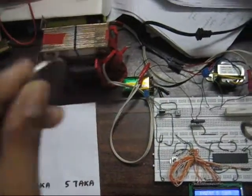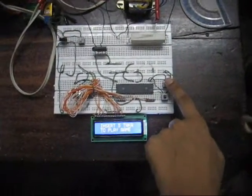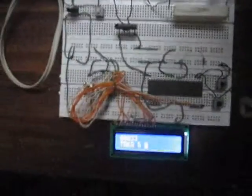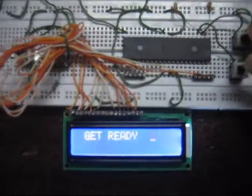Here is a 5 Tucker coin. I am putting it here and I am pressing this button to let it know that I have put a coin. The machine will check whether it has found 5 Tucker or not. It looks like it has.